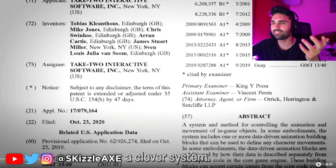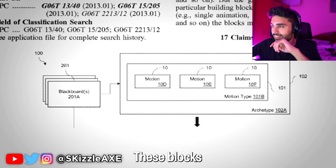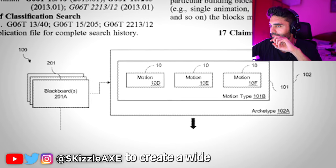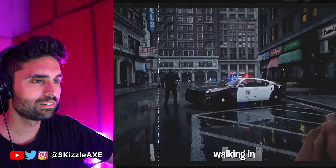It seems like they're using a clever system. They've built a library of small building blocks for character movements. These blocks can be combined in various ways to create a wide range of animations. For instance, think about a character in the game walking in the rain, feeling tired, or getting injured.